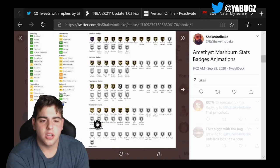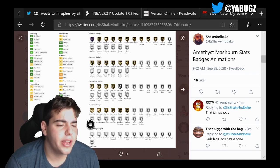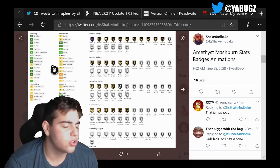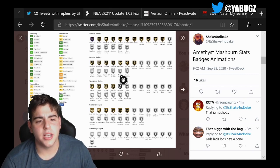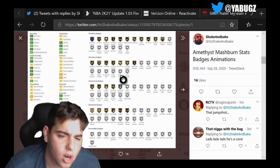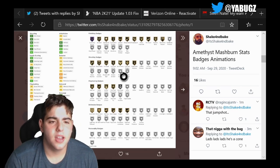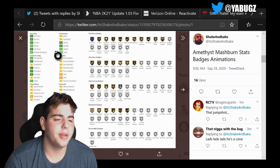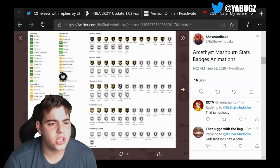Amethyst Moshburn: about an 85 three-point shot, 89 mid-range, 75 driving, 85 standing. He has a 70 speed with ball — he is not great. He has no Range Extender, no Steady Shooter. His badges include Catch and Shoot, Hot Zone Hunter, Ice in Veins, Pick and Popper, Pump Fake Maestro. Decent card, but very slow — 70 speed — and terrible defense.